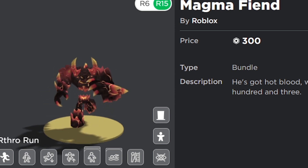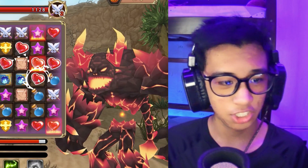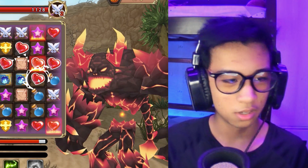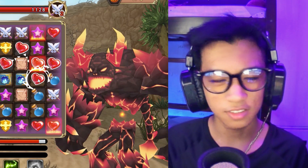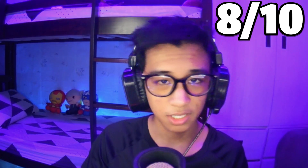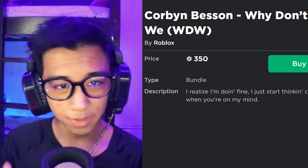The Magma Fiend — he's got hot blood with a temperature of 903. The Magma Fiend is a very iconic Rthro character. It actually isn't made by Roblox — it's from a 3D model store. I really like the designs and everything, cool description. I'm gonna give it an 8 out of 10.